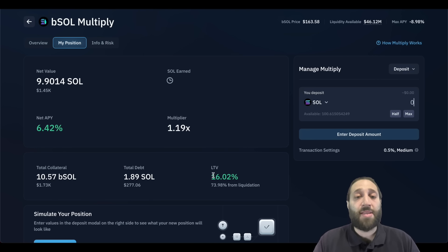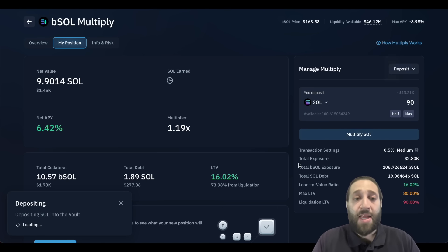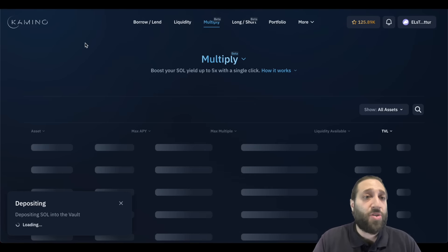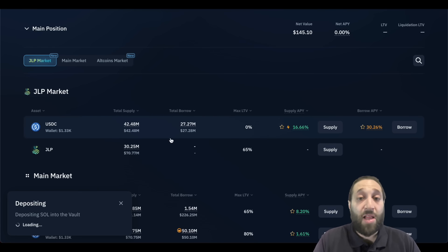6.42% APY. The total collateral — you can see the LTV. So I'm about 74% away from my liquidation. I'm going to deposit another 90 SOL. And then on top of that, I am going to the borrow and lend section — I'm going to the JLP market.